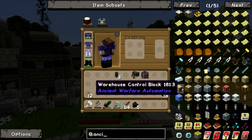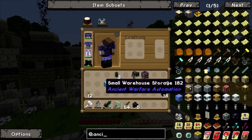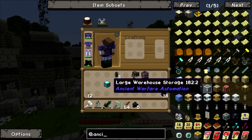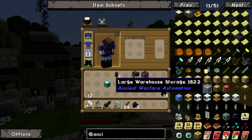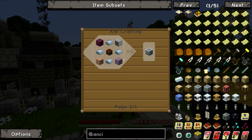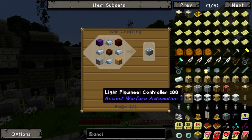We need the control block because that is the main block we need for the warehouse. Then we also need either small, medium, or large storage. I'm thinking about going for large storage because obviously it's large storage and we have a lot of junk sitting around. To make it is pretty simple - it's just iron, wood, and a chest. We can make quite a few of these, which we're planning on doing, but we need to research Trade first.